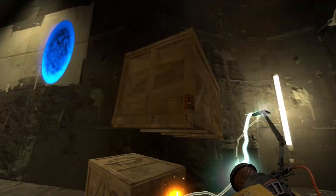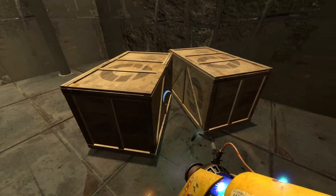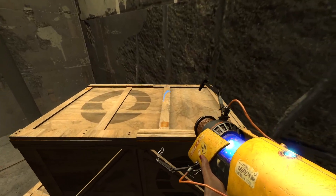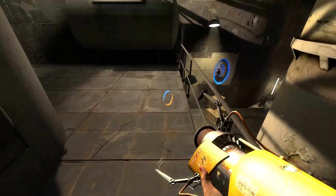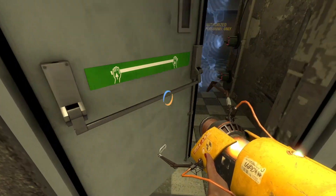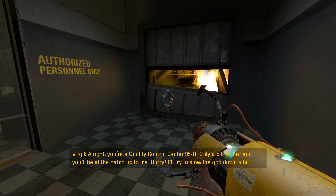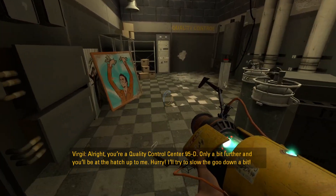Why would I want a portal there? I can build a little thing here, and I can be up here and reach that wall, but where am I going with it? She's here! All right, you're at quality control center 95D.